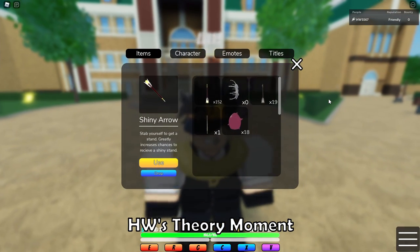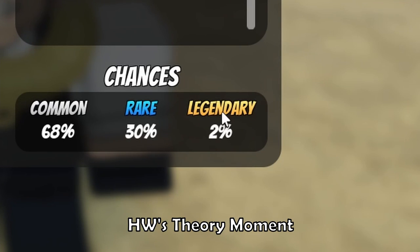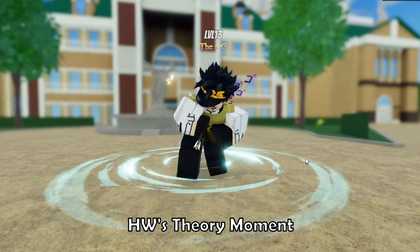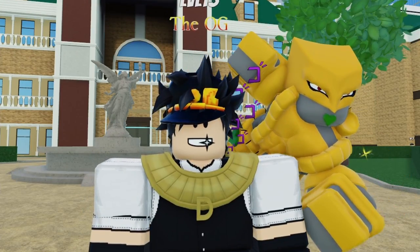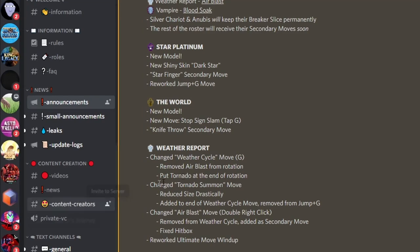Shiny stands give you a higher chance of getting the rare stands. So if we're looking at Star Platinum, which is a legendary stand, Star Platinum, The World, and Killer Queen — they're legendaries. So shiny arrows gave us a higher chance of getting legendaries. If I use a normal arrow right now, we're not going to get the legendaries as easily. Nevermind — we got The World, so I guess we'll just check this out first. They have new skills: Sign Slam and Knife Throw.